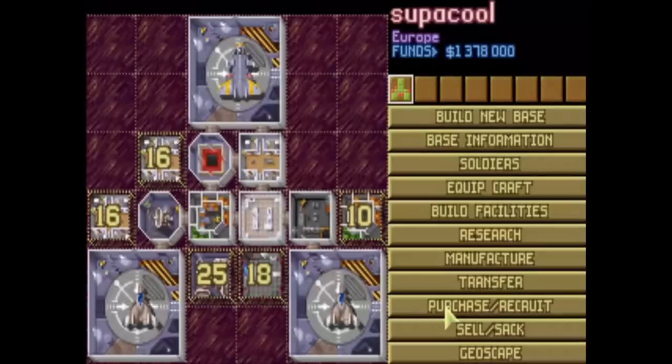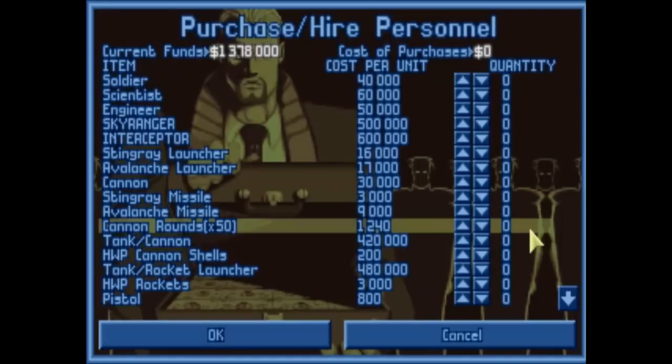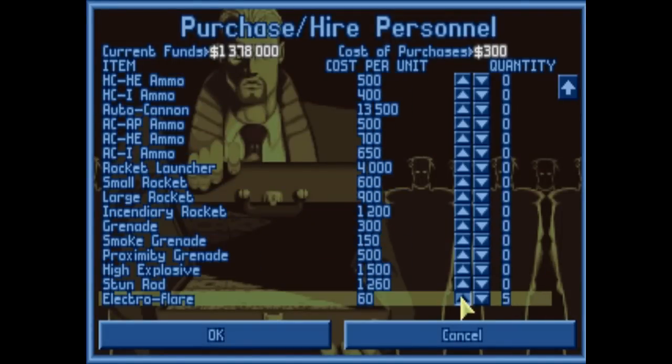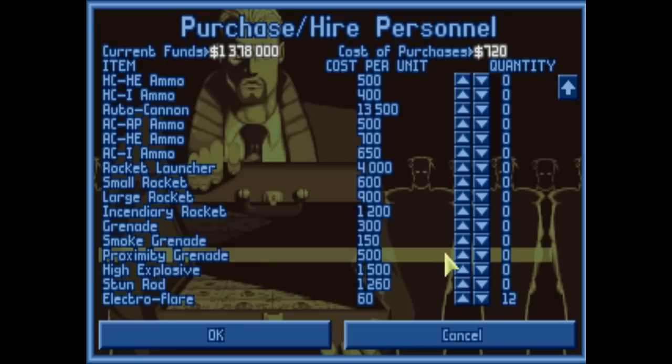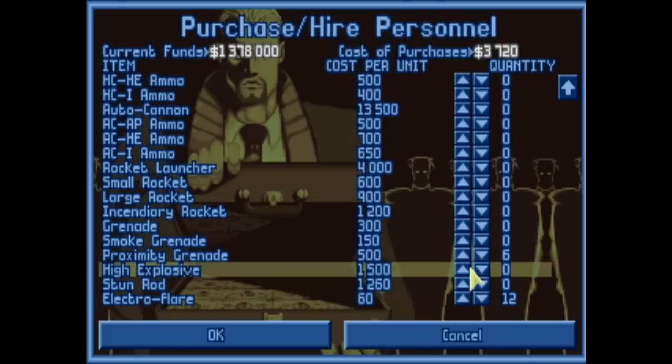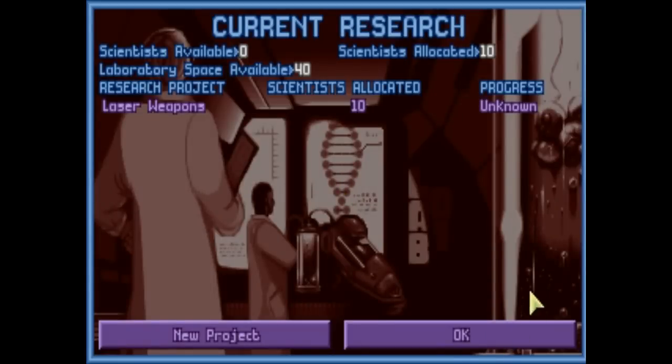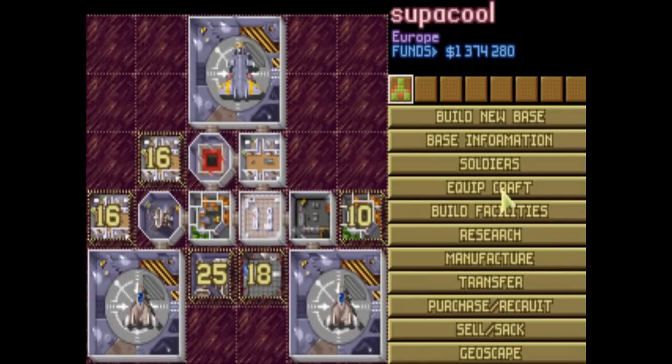Even though there's no real need for them, what that does is free up store space so I can then purchase more stuff. Because one of the things you'll find out really quickly is without flares to light the night up, night time missions really, really suck. And proximity grenades are just fantastic - if you're expecting aliens to come near you, you can just throw them and hopefully kill them. So doing some research, can't manufacture anything yet, I've built some facilities.